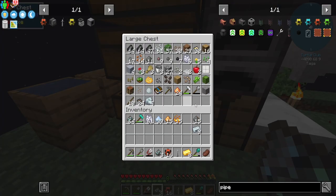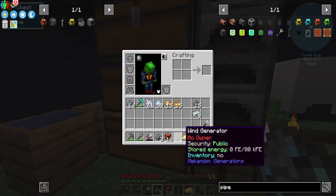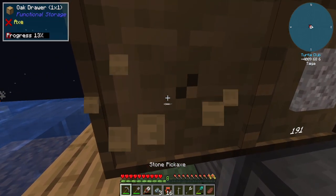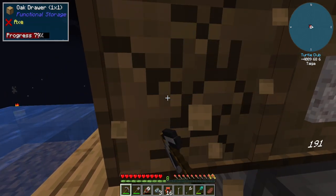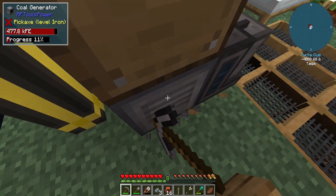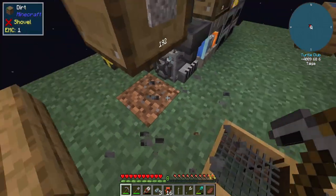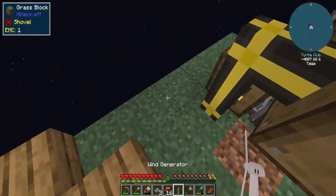Do we have enough redstone for that? I don't believe we do because we need 18, 19 — oh no, yes, I think we actually do — we have the perfect amount. And then just iron. Hopefully this works with the windmill, otherwise we just wasted a lot of redstone. Where did my pipe wrench go? There it is. So let's set this bad boy up. We don't need this here anymore, we don't need this guy here anymore, and we don't even need this guy here anymore.